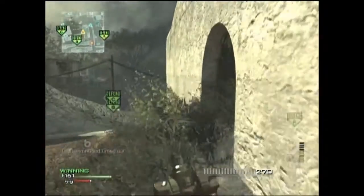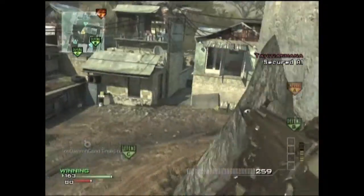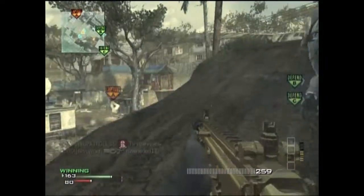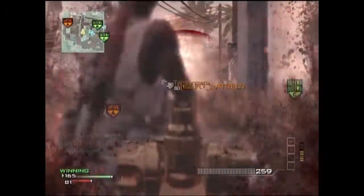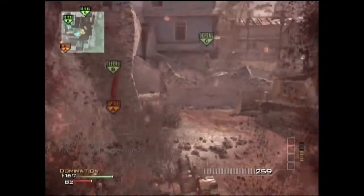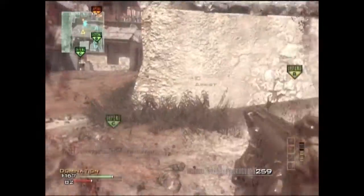My class setup in this game was the ACR with silencer and extended mags, and then the Scar-L with silencer and extended mags. My perks were Scavenger, Overkill, and Marksman, and my killstreaks were the Strafe Run, the Pave Low, and the Osprey Gunner. This is actually my first ever overkill Osprey on my channel.